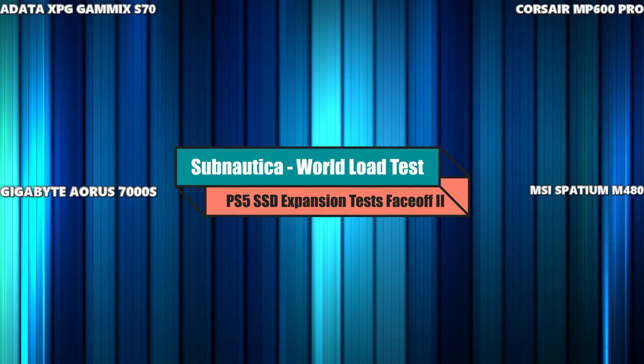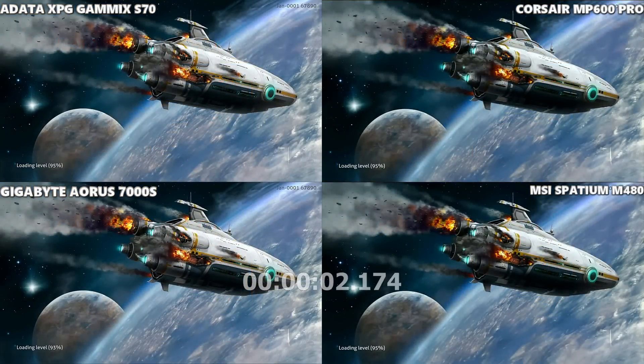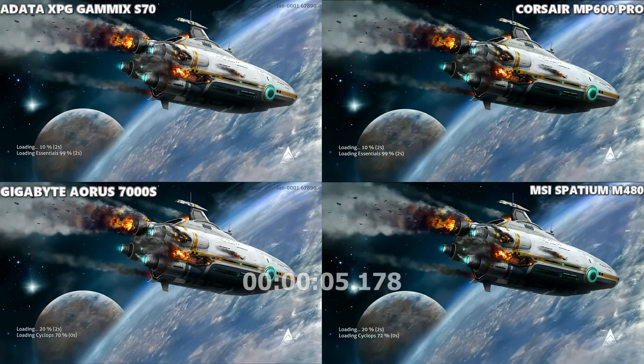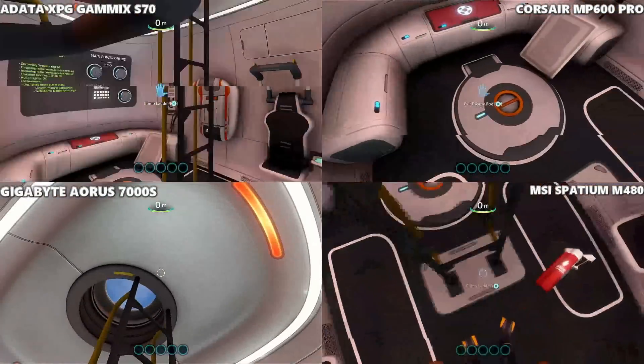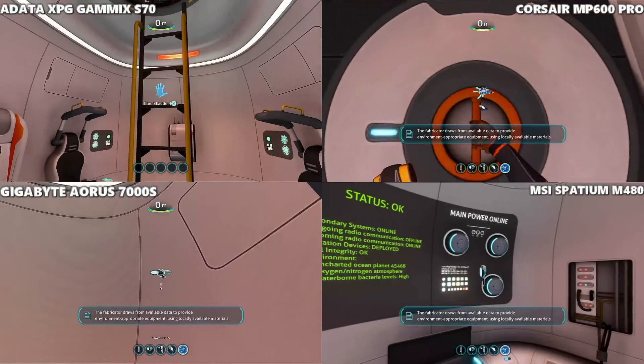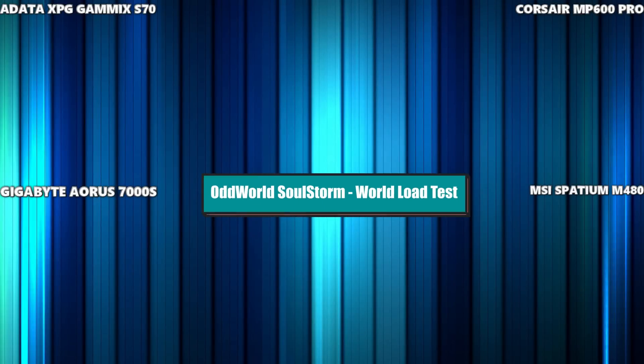Now loading into Subnautica in creative mode — lots of details on screen showing loading percentages. Most SSDs really did pale in comparison to the internal SSD, but watching them load up here — the Corsair took it. That's not going to be in any way disputable later on; the Corsair definitely won this one comfortably.